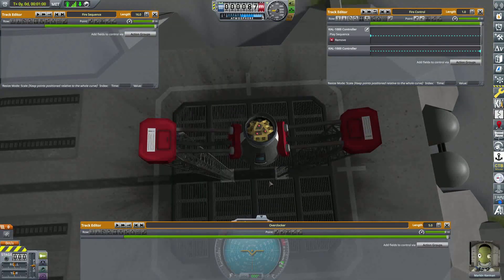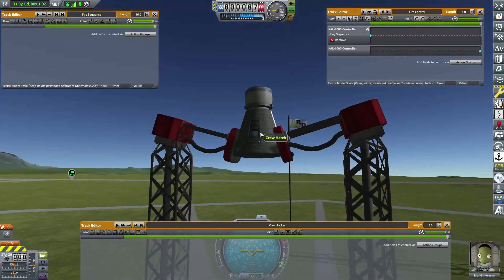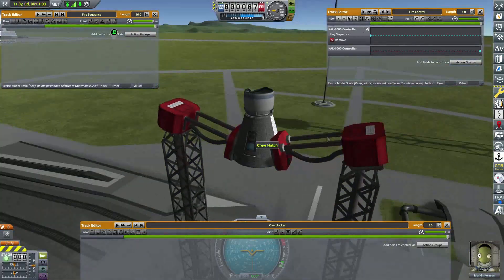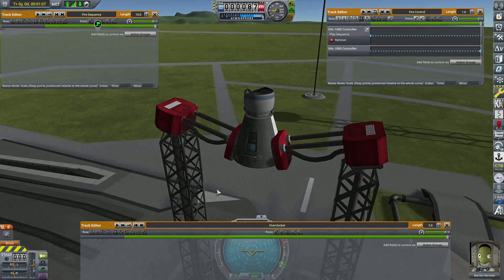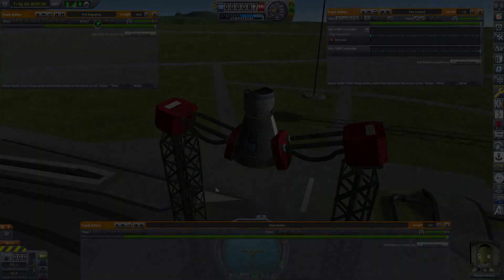Now you can see the cal controllers are clipped in there a bit better — you can see how they're clipped in there. Anyway, thanks for watching, and as always, see you in space. Don't go too fast around corners, especially on a motorcycle.